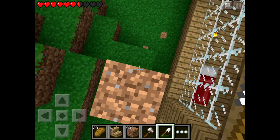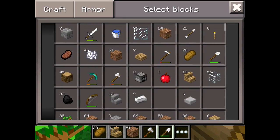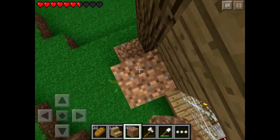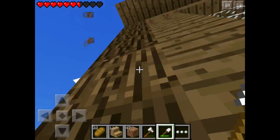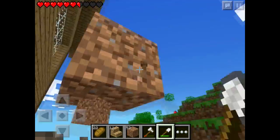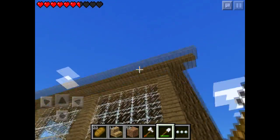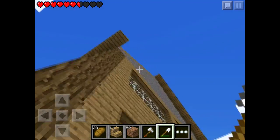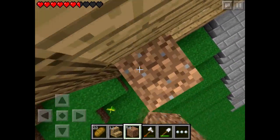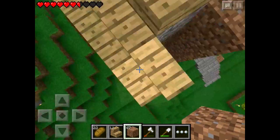Goodbye dirt centipede, whatever you are. Now that house is going to start to look really good. Once you get rid of this stuff it looks amazing. Oh yes, that looks really good, except for right there — it's not finished, obviously. I'll dig this pillar down after we're done with the house, because that is the least important thing right now.